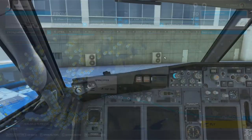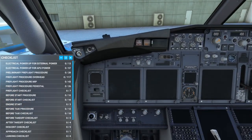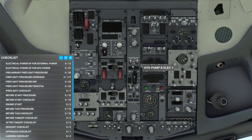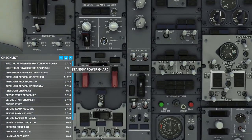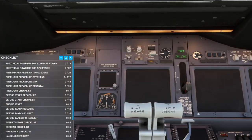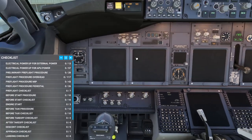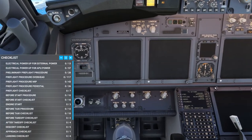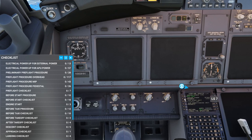I am starting from the ramp. Here we are in the cold and dark start, and I'm going to get the battery on first — that's just traditional. There we go, otherwise we can't use the FMC. FS Actions, Ground Surfaces, GPU cart request.